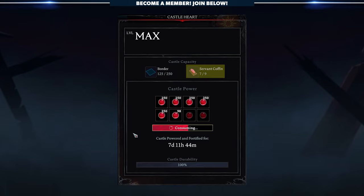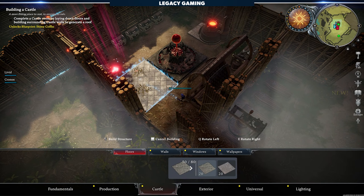Remember, each clan member, if you are doing any sort of multiplayer, can also have their own castle heart, which means you could potentially have up to 36 servant coffins between 4 bases.